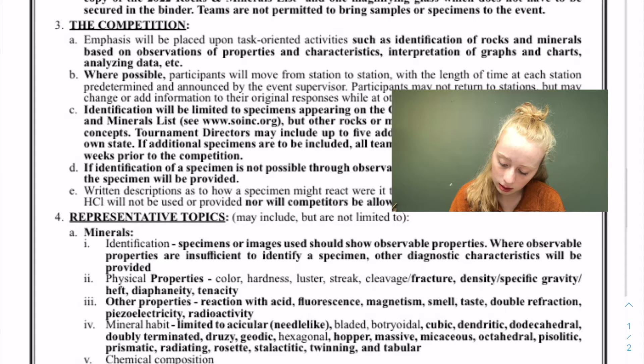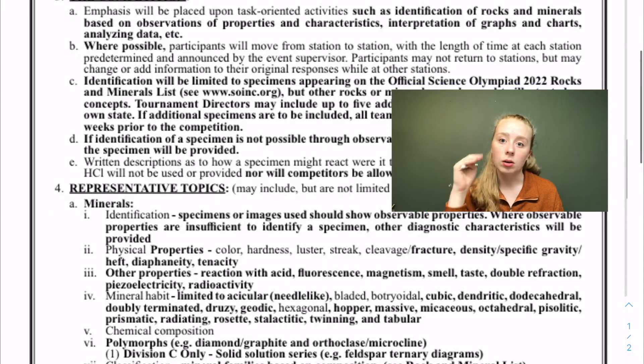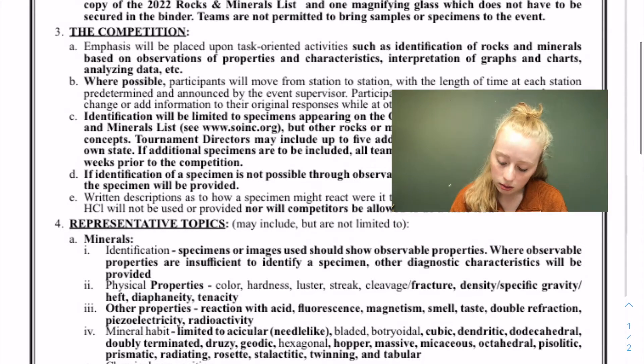Each person may bring an unmodified and unannotated copy of the rocks and minerals list, which we'll get into later. You are going to want to have a list of all the rocks and minerals in your binder — that's going to be very important so you can easily look up a mineral and know what family it is. Teams are not allowed to bring specimens or samples.